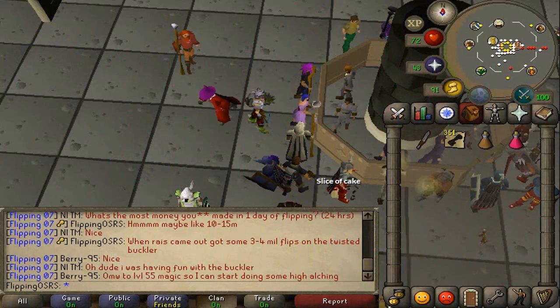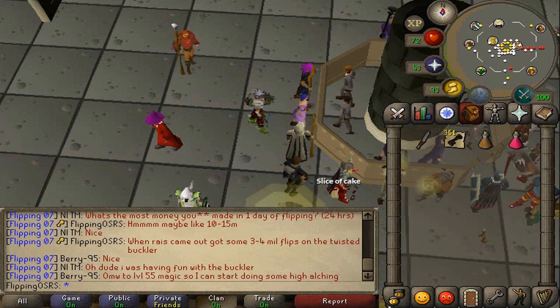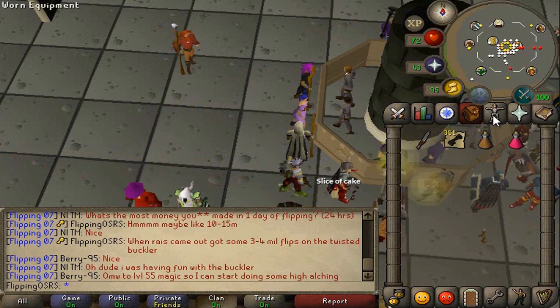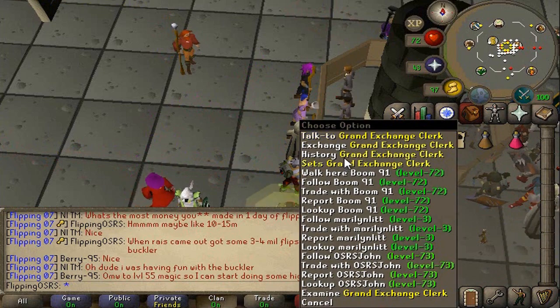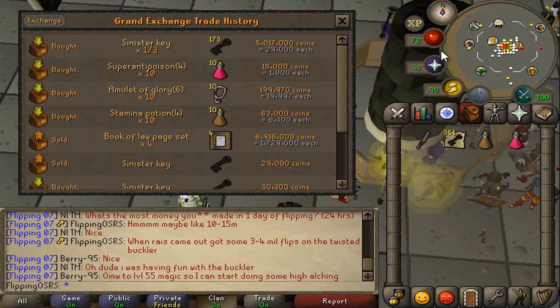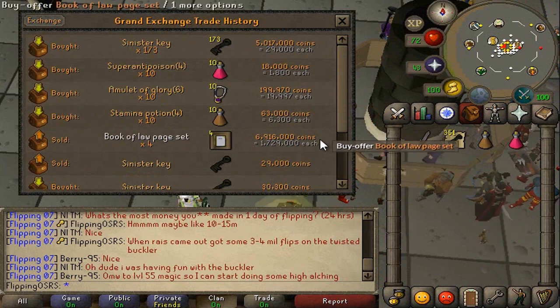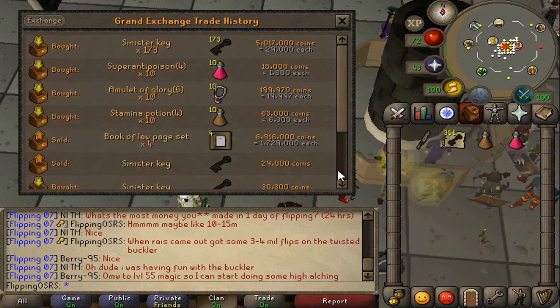What we're going to be doing today is opening up sinister chests. For that you obviously need the sinister key. I bought some on the Grand Exchange — we have 351 that we bought. They took about a day to come through. We bought the bulk of them at 29k and the other half at 28,200, so about 800 GP cheaper. In total we spent about 10 mil and 36k on the keys.